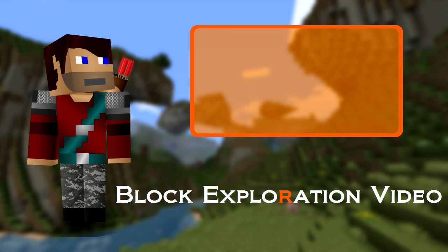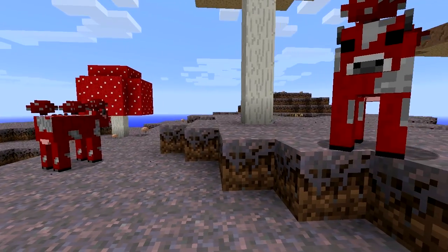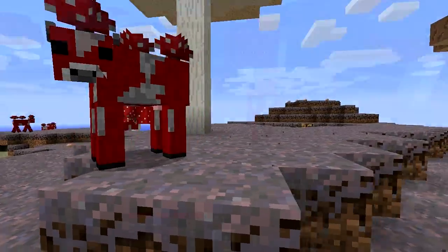Why hello there, I see you're admiring this block exploration video. Let me tell you all about Mushrooms. Mushrooms are crazy mobs in Minecraft, they are red and white spotted cows with red toadstools sprouting out of the back of them.